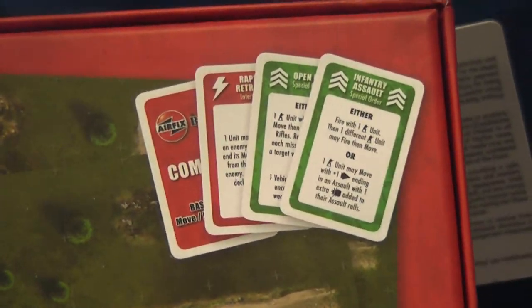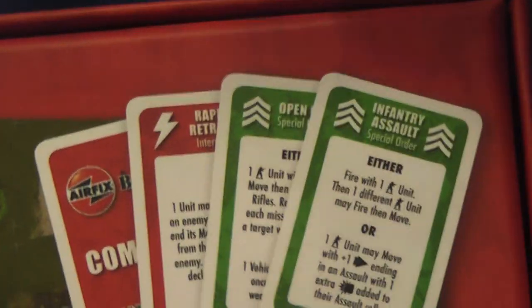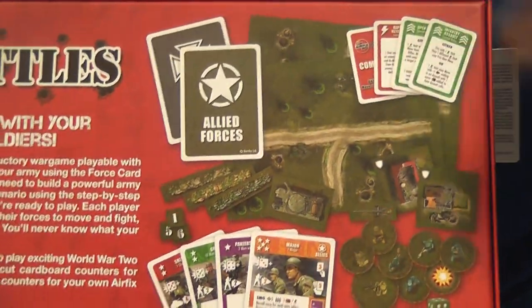We have order cards that are a bit like Memoir 44. You have order cards like move tanks and then fire, or move one infantry unit with plus one movement. So it gives you lots of little different strategies and the command is card driven — card driven, but you still roll dice. I'm going to show you some of the components now.